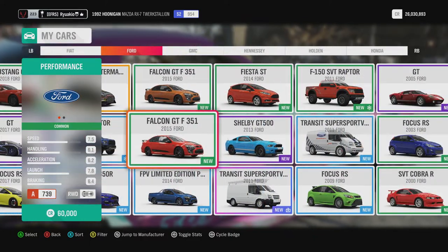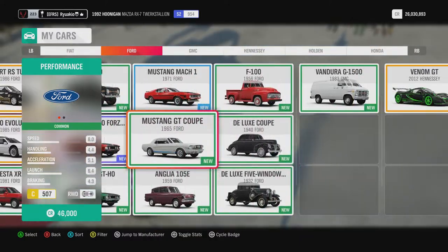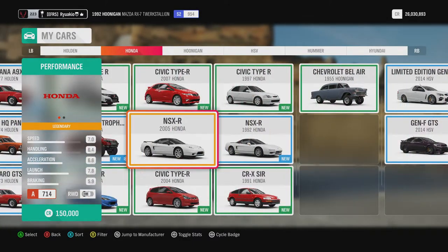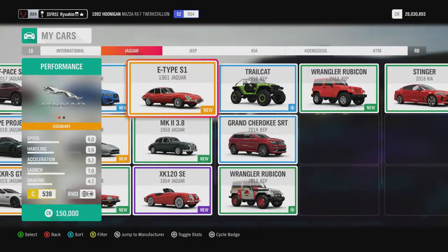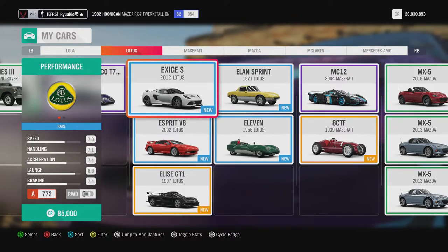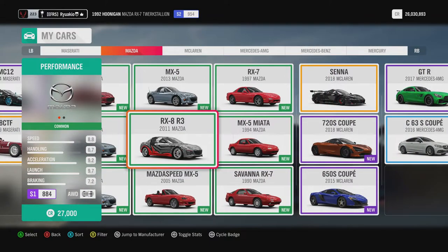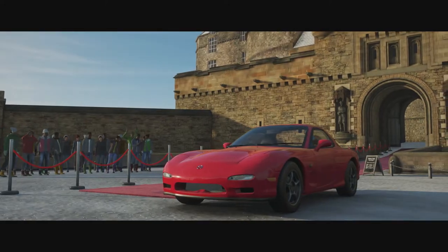Maybe a Ford or Shelby. You need to look for a car that's good to upgrade in terms of speed, but nothing too crazy. The RX-7s — we'll do the RX-7. It's got a 7.2 speed base so that shouldn't be a bad car to upgrade. It has a good body kit as well.